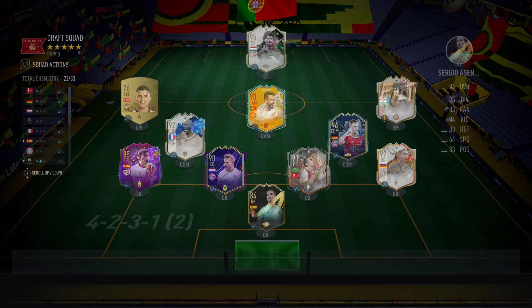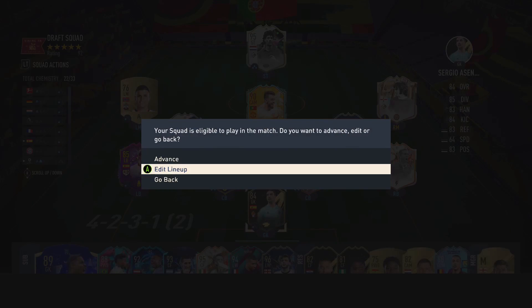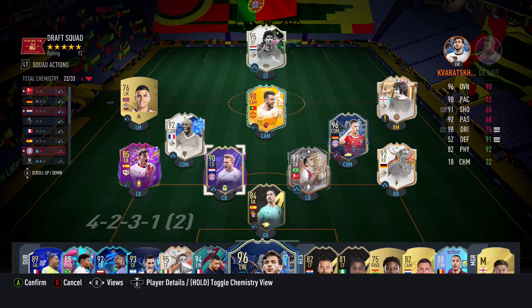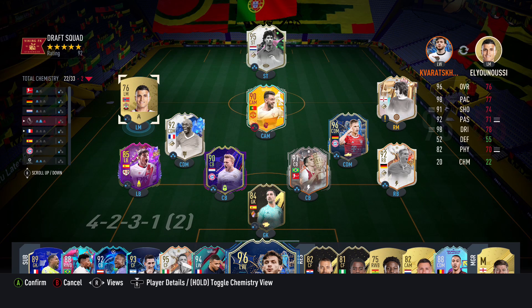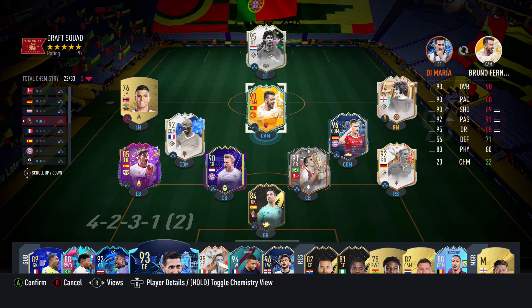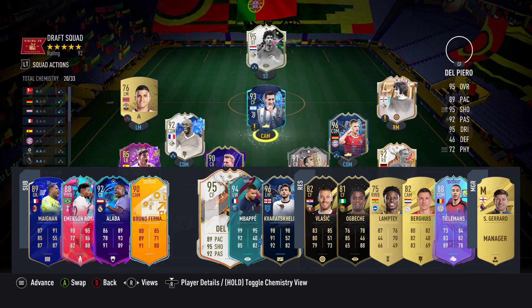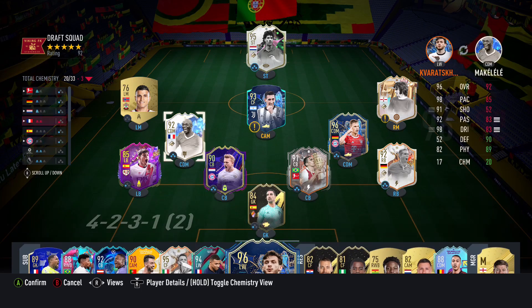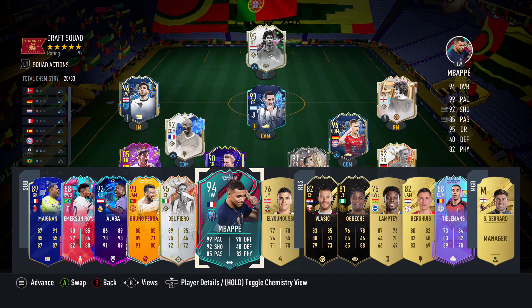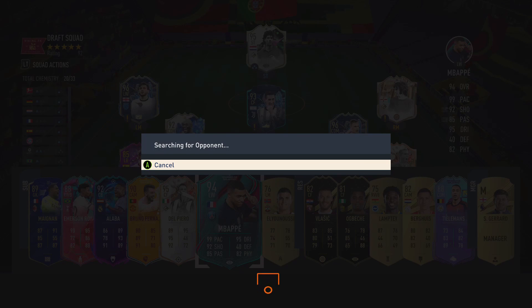I'm really excited to try out this Rye card. We might just switch the team up a little bit before getting into the game. Maybe we throw Kvaratskhelia in at left mid — we're going to lose some chem — and get Di Maria in at CAM. This team isn't looking too bad. If we had a couple more Bundesliga players it would probably be way better. Let's get into a game and try to win our first one.